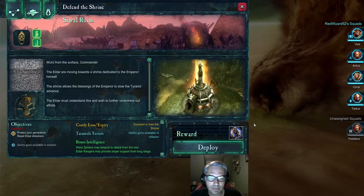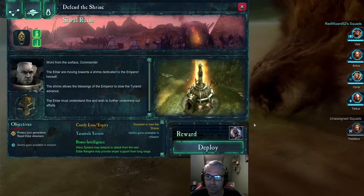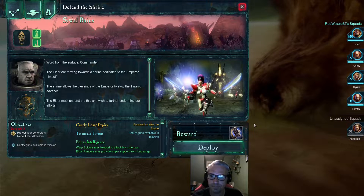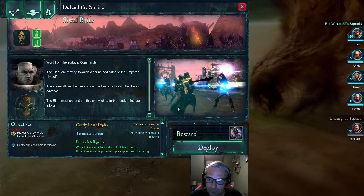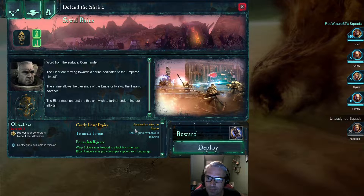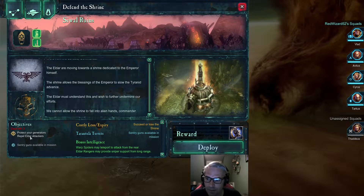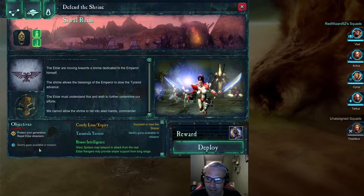Word from the surface commander: The Eldar are moving towards a shrine dedicated to the Emperor himself. The shrine allows the blessings of the Emperor to slow the Tyranid advance. The Eldar must understand this and wish to further undermine our efforts. We cannot allow the shrine to fall into alien hands, commander. Alright — repel Eldar attackers. Sentry guns available.